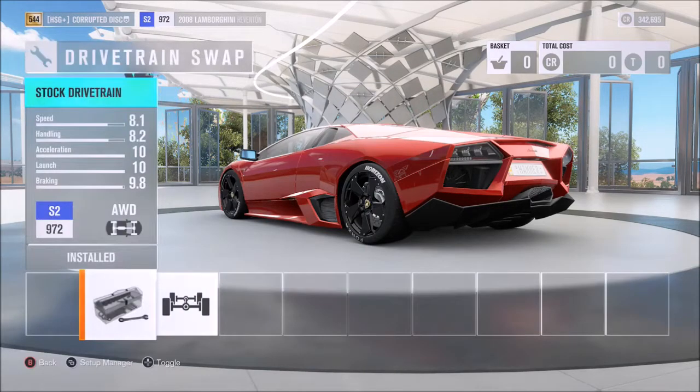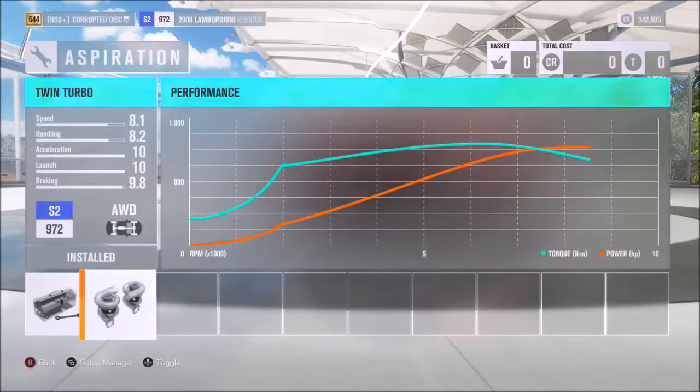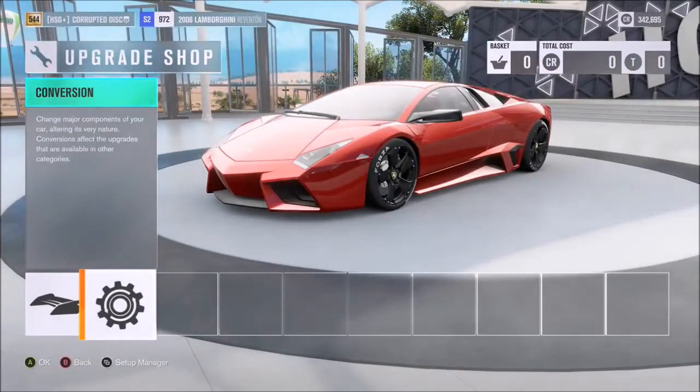For the drivetrain, I would of course recommend keeping all-wheel drive. As far as aspiration goes, go for that twin turbo to get your peak power of almost 1,400 horses. As far as the rest, you guys know the drill: lower the weight as much as you can, increase the power as much as you can, and for the rest just fit everything to the car that has race in the title.